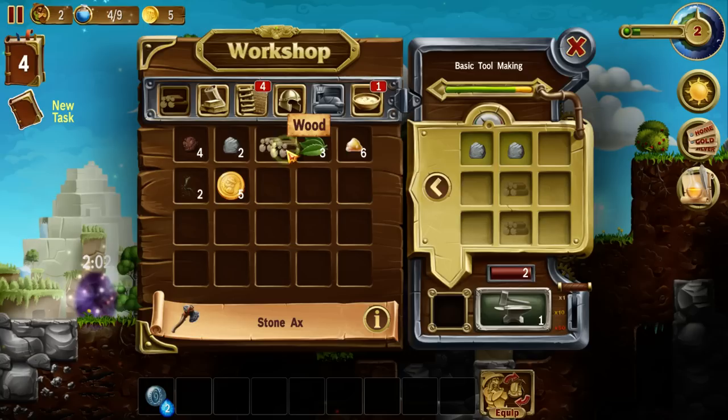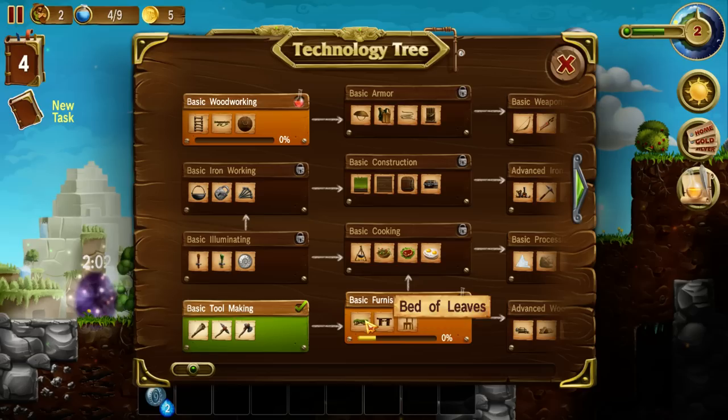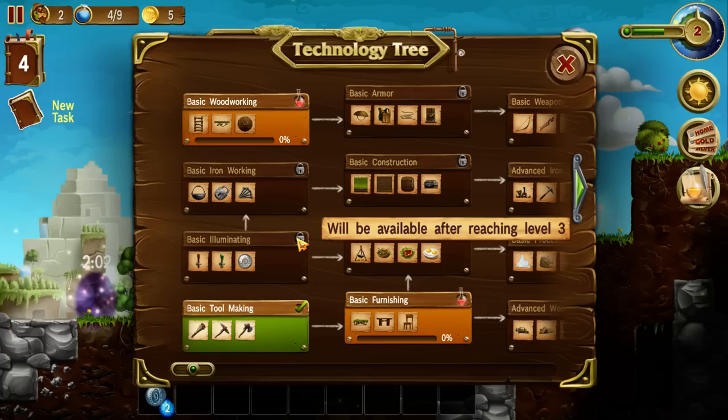Task complete! We have unlocked all the basic tool-making items. By completing this, I can now start to make basic furnishings. Basic cooking requires that you complete both basic illuminating and basic furnishing, and it's not unlocked until level three. We've also got basic woodworking over here, which allows me to make ladders, log bridges, and wooden hatches.